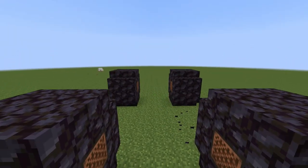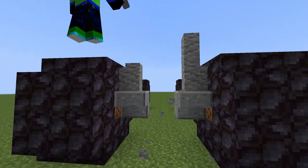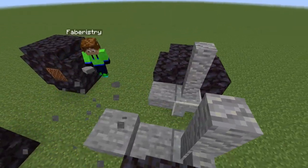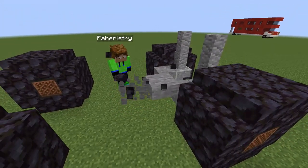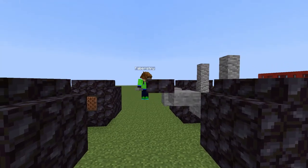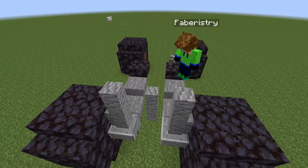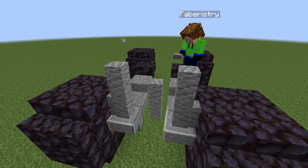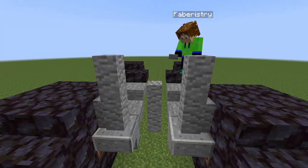Place polished andesite stairs on the jukeboxes, then place 2 andesite walls on top. Place a stone slab directly behind the polished andesite stair, then half a block higher and one block behind place another stone slab, and then half a block higher and one block back place a blackstone slab — do this on both sides. Go back to the first stone slab, place an andesite wall on it, then another above it, then place an andesite slab on top.